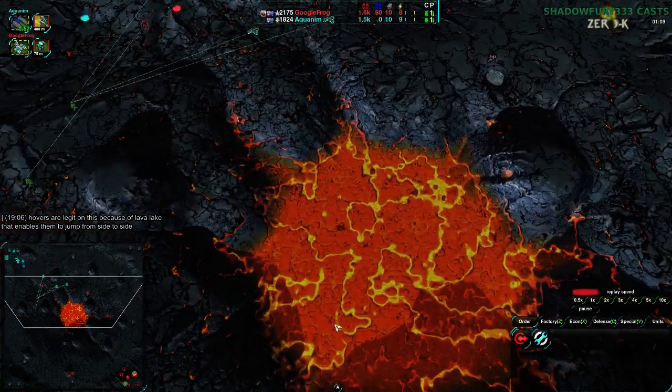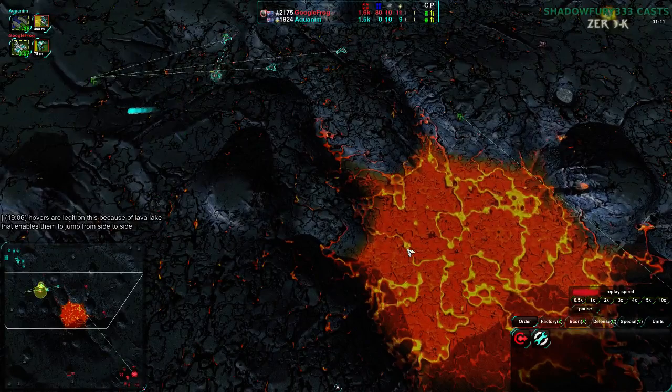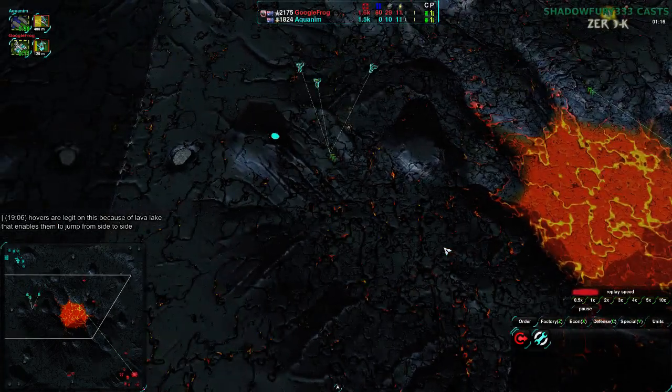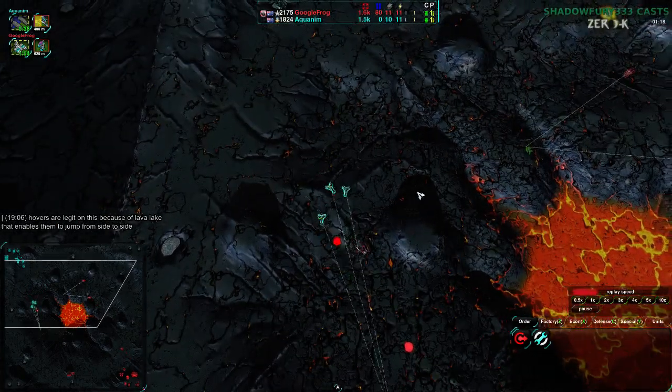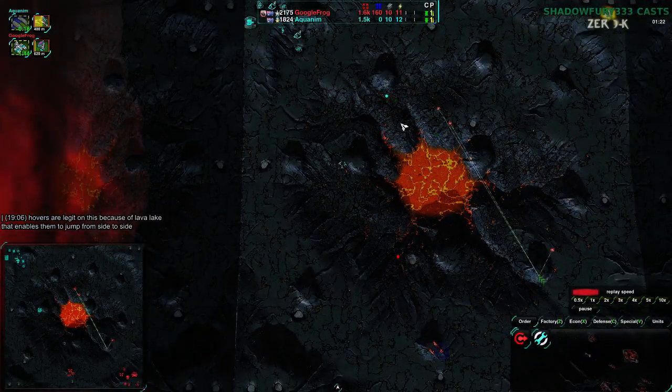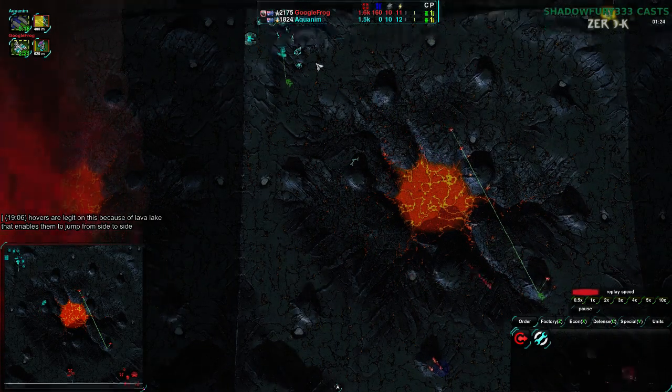Ophelia's pointing out that hovers can go over this lake, presumably without getting damaged. This lake does damage units that get submerged in it, but hovers never get submerged in water — or in this case lava. It actually is water, but it's damaging water. Hovers can't get submerged in it, so that does make some sense.